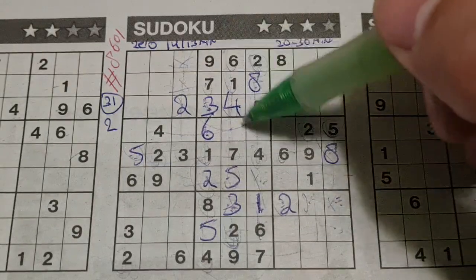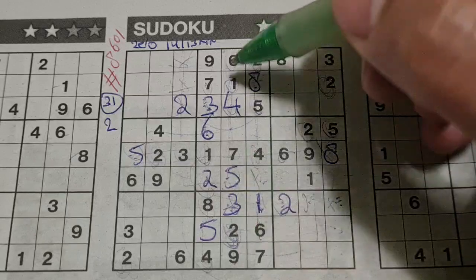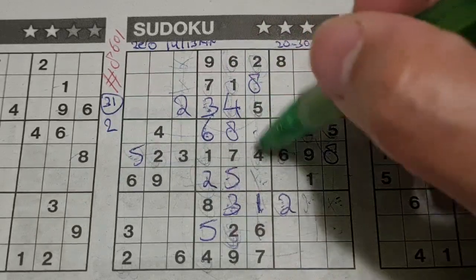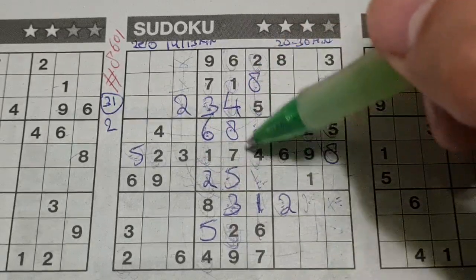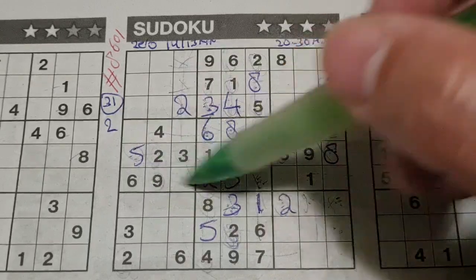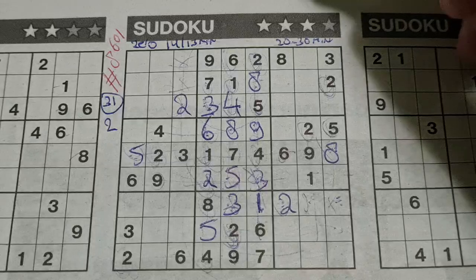One box left in this middle column — the 8 is missing. Two numbers left in this big square: 3 and 9 are missing. We have a 9 in this row, no 9 there. 9 should be here, and 3 goes there. 3 in this row, 3 in the middle row — the row above, the only place left for the 3, should be there.